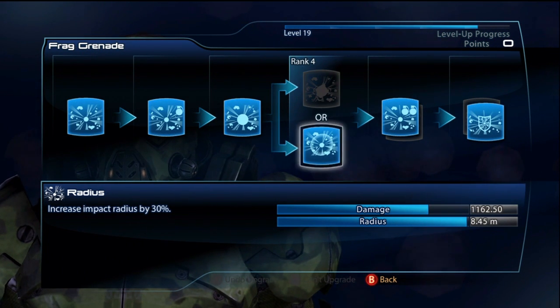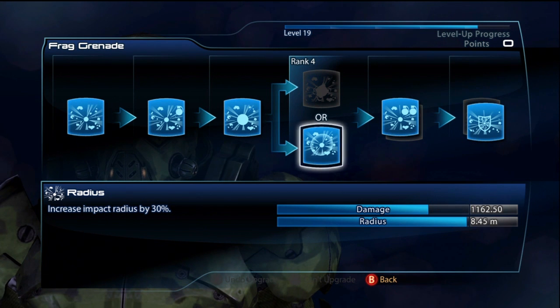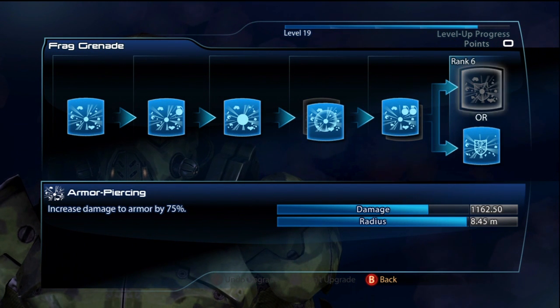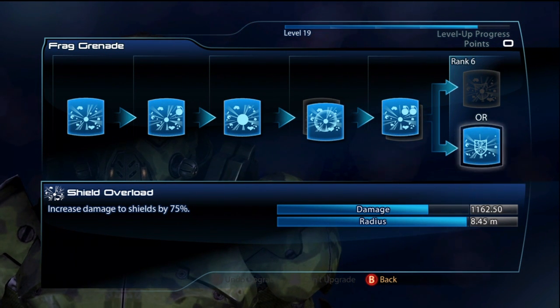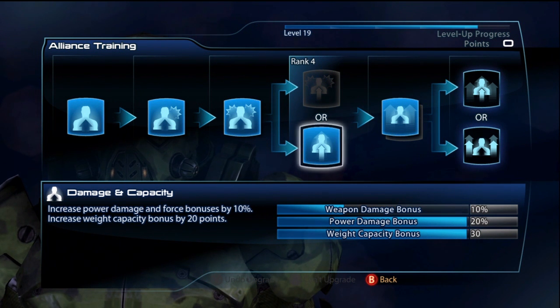Now for frag grenades — I've changed this a little bit, but I'm not sure I like it. I went for radius this time around, which increases the radius to 8.5 meters. That's an insane radius for a grenade. But I still think I'd prefer damage over radius, because the damage is really nice. With 6.5 meters, if you can aim your grenade right, you'll hit everything anyway. For the second upgrade, definitely go for max grenades — this brings your total up to 4 nades you can carry. For the last one, I highly recommend armor piercing if you play against Reapers a lot, because it's godly against them. But I also highly recommend Shield Overload if you play against Geth and Cerberus a lot.